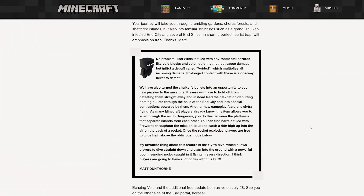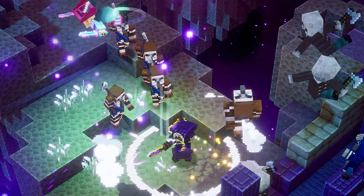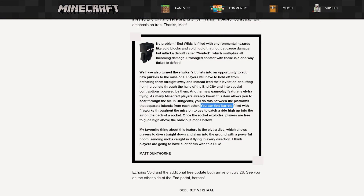My favorite thing about this feature is the Elytra dive, which allows players to dive straight down and slam into the ground with a powerful boom, sending mobs caught in it flying in every single direction. You can also find barrels filled with fireworks throughout the mission to use to catch a ride high up in the air on the back of a rocket.